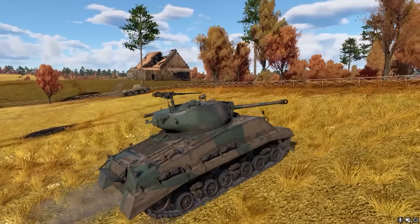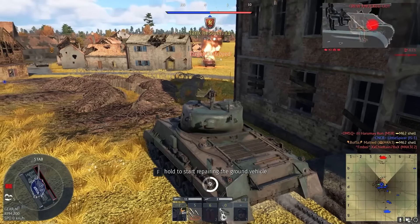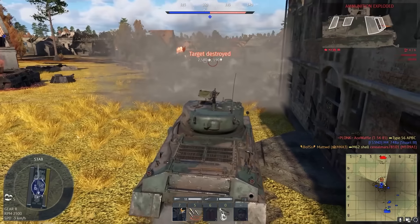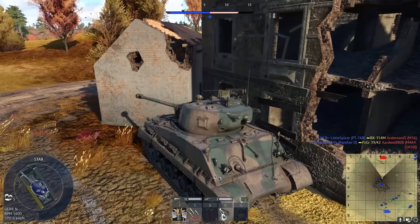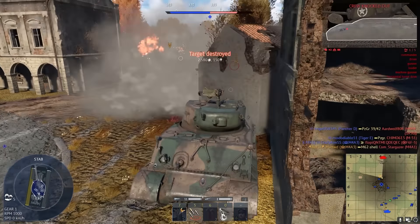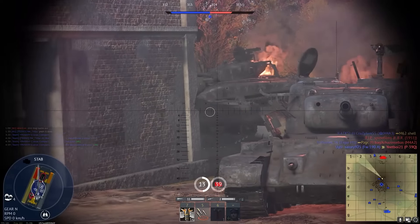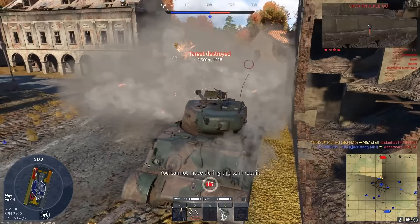The M4A376W is a marginal upgrade in terms of protection and armor over the M4A276W. You do have a slightly higher BR, but the added mobility really helps get into the positions you want to be in. The tank gets a little bit of add-on track armor as well as wet stowage for the ammunition. Other than that, it's basically the same as the M4A2 with some minor upgrades — another solid Sherman-y Sherman. Solid B tier.